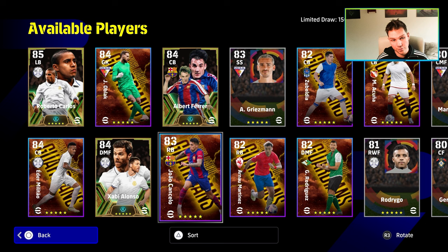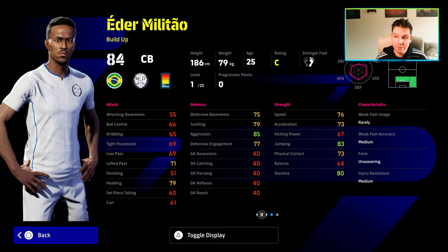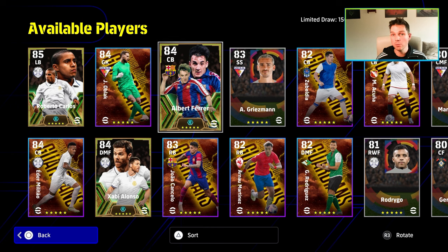The rest of the players, apart from Cancelo and Militao — Militao is just your average build-up CB, 25 levels, not a bad option. I'll show you the builds in a second. I'm not going to make this video too long because all eyes will be on the legends and whether they're worth it or not. I'm going to be bringing out a video which will explain my player builds very soon — hoping to have it out this week.